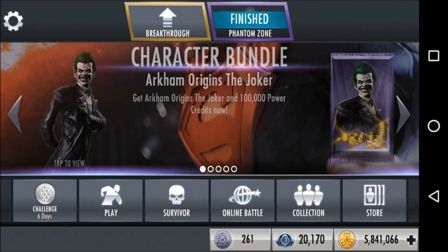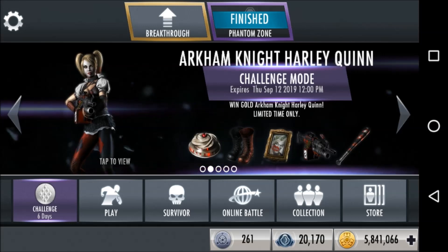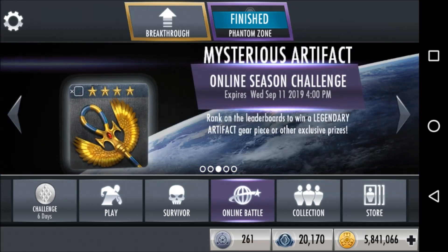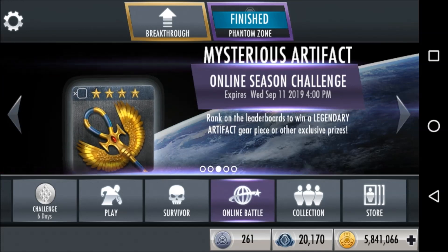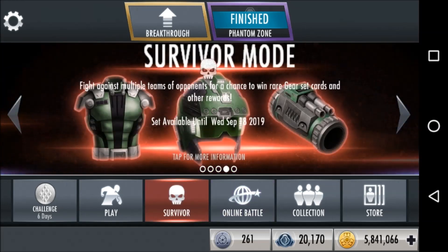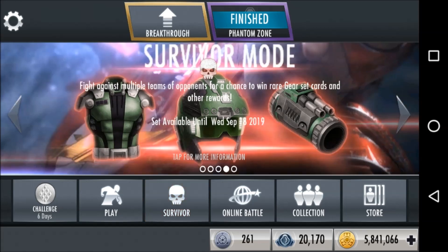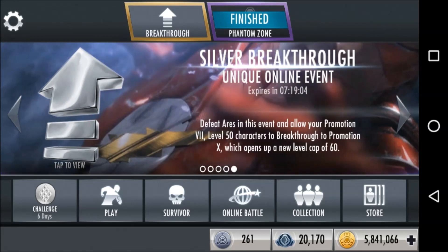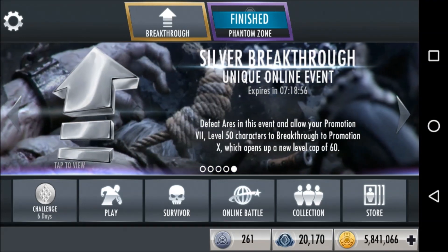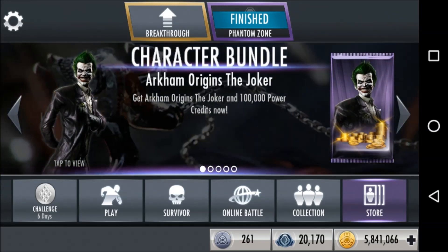In Survivor, we have the Lexicore gear set until September 18th, 2019. Phantom Zone is done, but lately we've been getting it on the regular, so hopefully it'll be back in another two or three weeks. Fight 62 is still broken. For Breakthrough, we've been keeping track — so far we've had Raven, Killer Croc, Martian Manhunter, Hawkgirl, Doomsday, Sinestro, and Nightwing. Since they updated Breakthrough, there's only been one week without a previously un-breakthroughed character, so hopefully one of the remaining ones will come up this week.